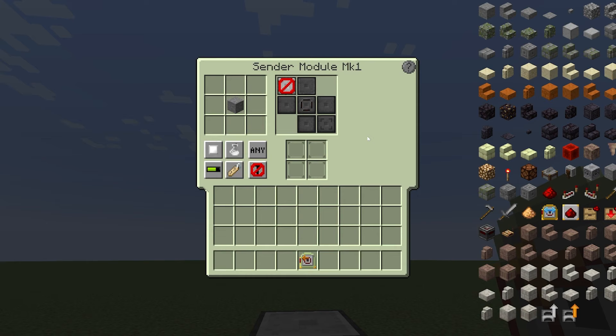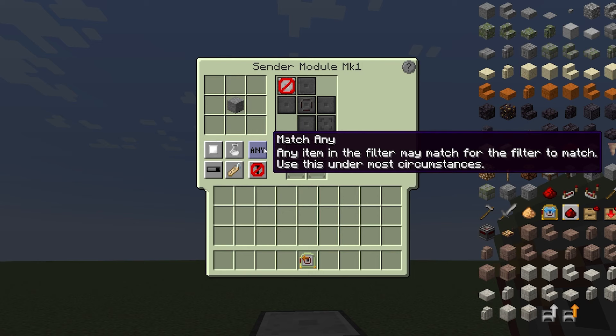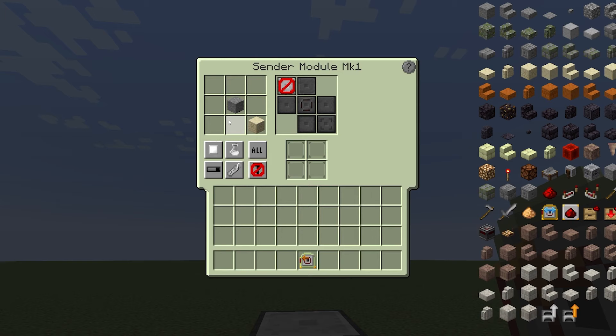This button toggles if the damage on the item matters for the filter — this mostly applies to equipment. This button switches between 'any' and 'all' mode. In any mode, any item in the filter will be considered, and if the item matches any of them, it will pass. In all mode, it must match every item in the filter. All mode is mostly used for very specific filtering criteria, but you're going to be using any mode 99.9% of the time.